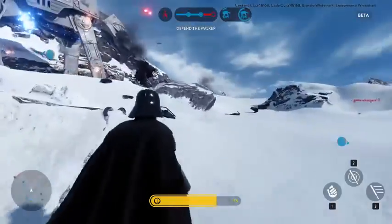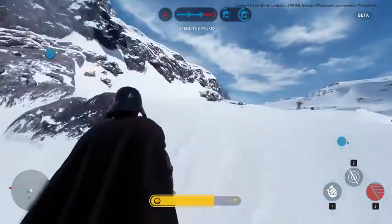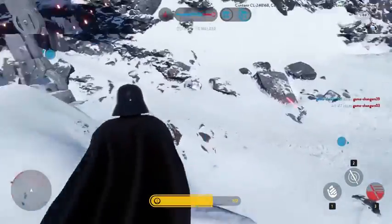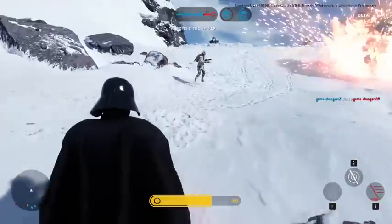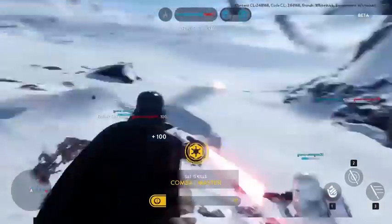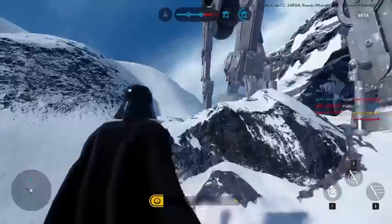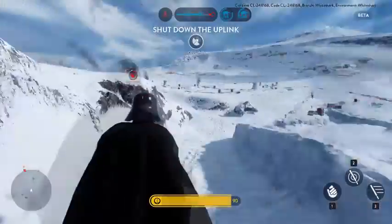Lastly we have the saber throw — a quite impressive throw to say the least, because Vader can actually reach pretty far with this throw. This is also the biggest difference between how Luke and Vader play out. Luke has his force rush that makes it a lot easier to get to enemies, whereas Vader has to rely on reaching enemies far away with his lightsaber throw instead, which can be a bit tricky to aim at first.